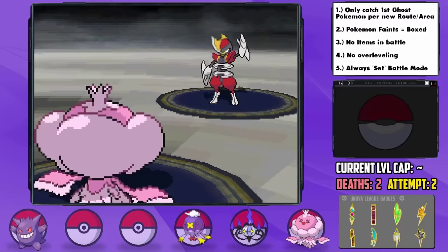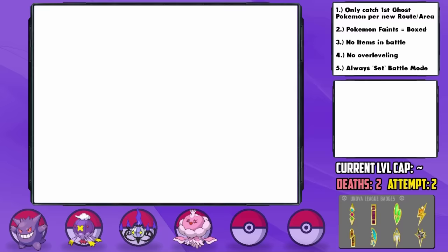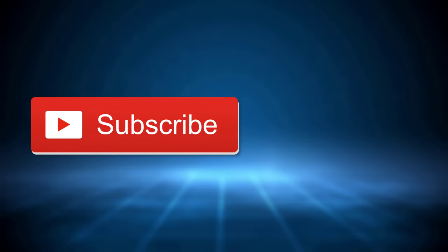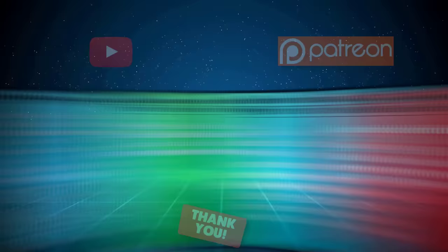We did it! We beat a hardcore Nuzlocke of Pokemon Black with only Ghost-types, and it was a ton of fun. Ghost-types are really interesting to work with, with varying base stats and typing specialties, creating quite a balanced team overall. I hope you had fun with the run — don't forget to hit that subscribe button as it really does help and grows our community. A huge thanks to my YouTube members and Patrons who make these videos possible. Drop a like down below to help the video out, and leave a comment letting me know what kind of run we should do next, and I'll see you guys for our next challenge video.